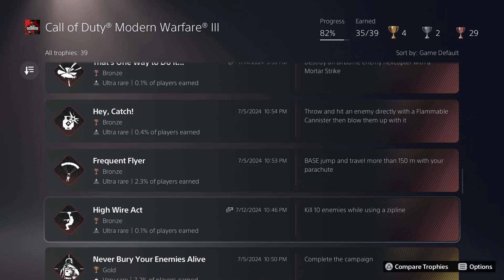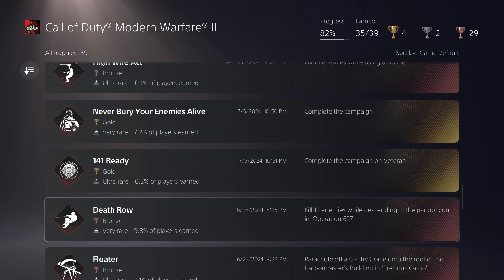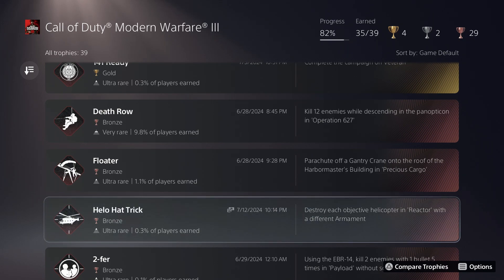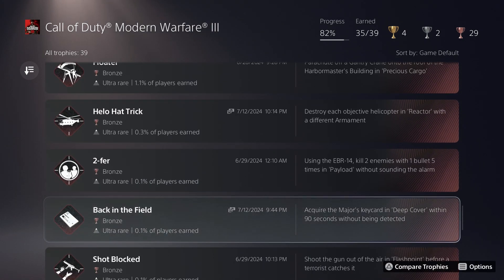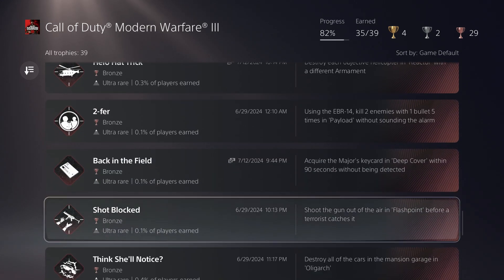The 10 enemies while using a zip line trophy is actually pretty easy — you can use the explosive crossbow to make it a lot easier. Veteran really is not that hard in this game. For destroying each helicopter and reactor with a different armament, certain killstreaks just didn't work well enough — apparently a stealth bomber can't take out one helicopter unless it's already taken damage. The time limit trophy took quite a few tries because even with a near-perfect run the fastest you can do it is about 85 seconds — I got it with literally about one or two seconds to spare.